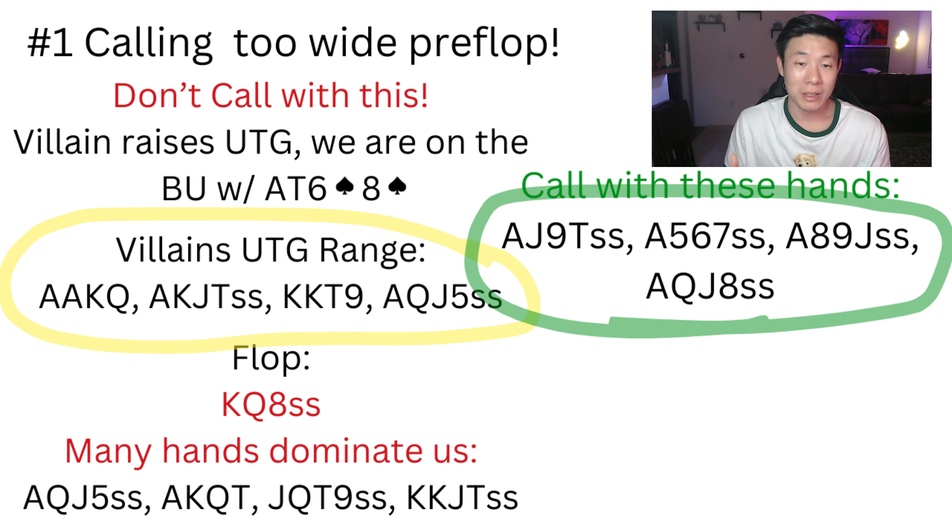What are considered bad hands in PLO? Well, it obviously depends on the position, but let's say villain raises from under the gun and we have ace-ten-eight-six single suited on the button without a nut suit. If it's a ten-high suit, a lot of people will call this because it's connected and suited, plus they have an ace — so it must be strong, right? Wrong. This hand has very poor equity versus most proper opening ranges.